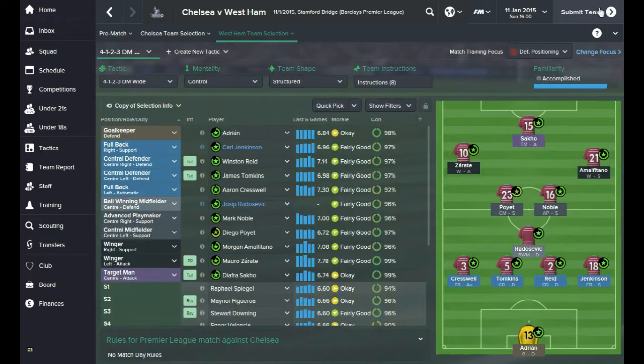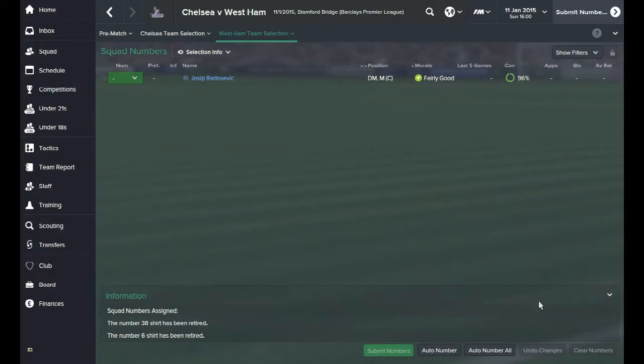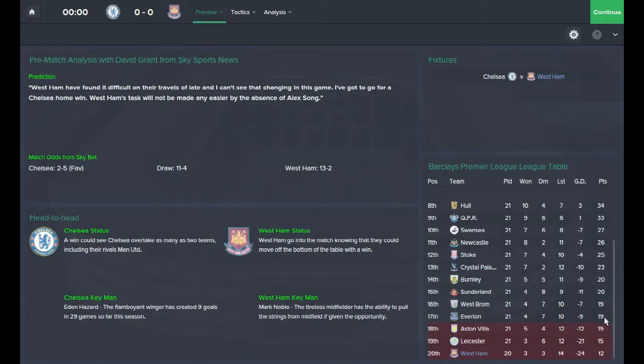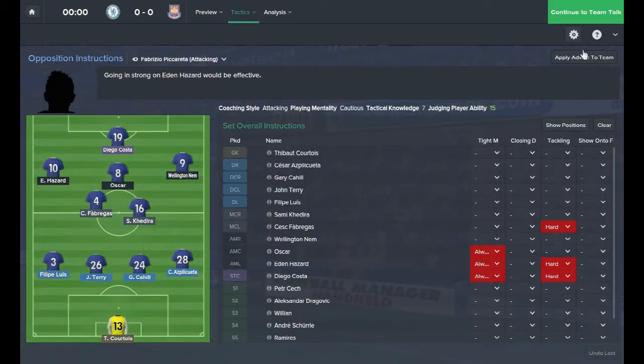Let's get straight into this game now. I'm going to submit the team - happy with the selection. Just need to give the new guy squad number 12. We're currently seven points behind Everton but they've got a game in hand. Looks like they might have drawn their last game. We'll just have to see how we get on - fingers crossed we'll do okay.